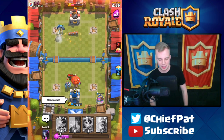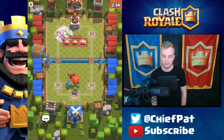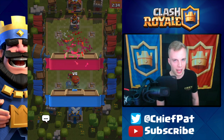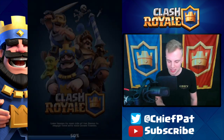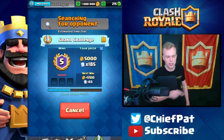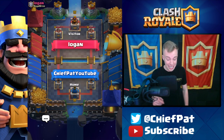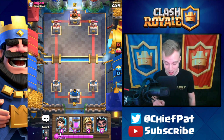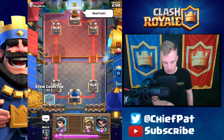Good game — well played against this Lava Hound player. Oh, we could have done it but we couldn't pull it out with Pekka Double Prince. Well, that was a fun battle no matter what. Three minutes and 30 seconds, three crowns to do — those always seem to be the most dramatic battles. Let's try another one against Logan. He's actually level eight — I haven't seen a level eight inside of a challenge in forever. Let's see if we can keep this Pekka Double Prince dream alive.